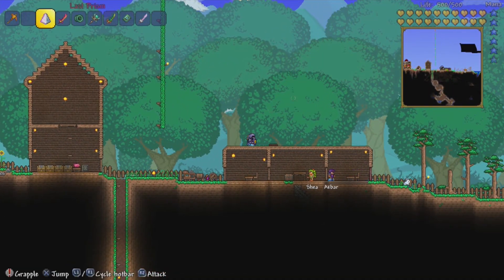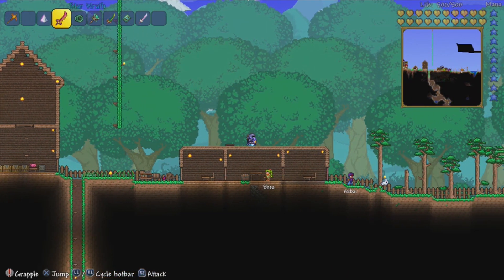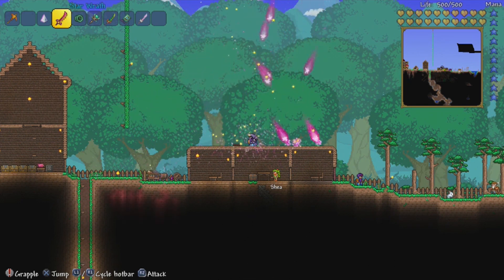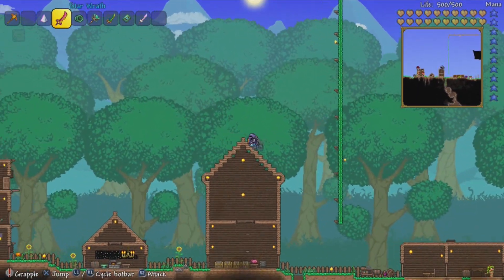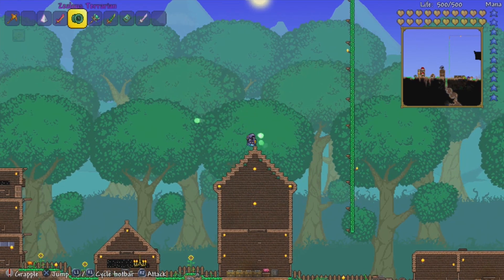The Last Prism does that — it's a very powerful weapon. I do like the Last Prism. The Star Wrath — it's much like the sword you find in Heaven on the Floating Islands, but it's a lot stronger. We've got the Zealous Yo-Yo — it's basically just a yo-yo and then you've got little green orbs coming off it to attack your enemies, which is really good.